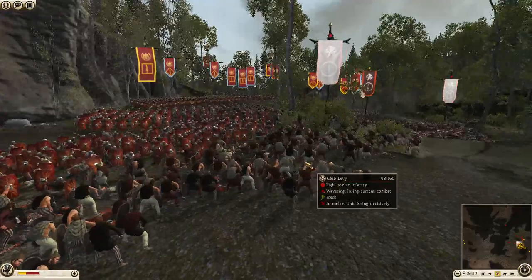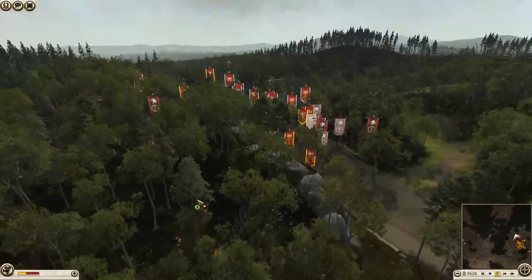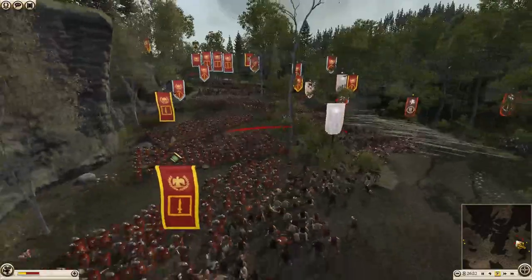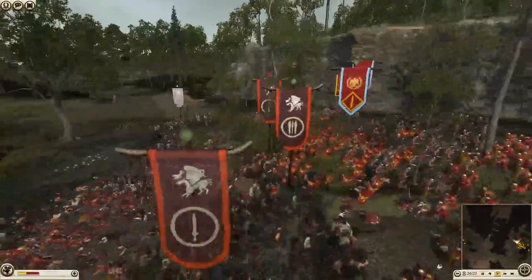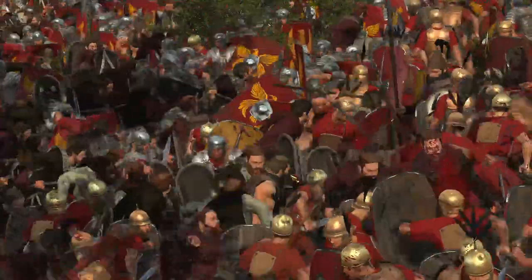The Romans are already being stopped in their tracks by Club Levy — they've lost about 30 men in this first wave. It's pretty brutal. I imagine there's a lot of cheap stuff that the Germans have got, and as the battle progresses down that road, we're going to see more and more expensive units committed in for the Germans, or the Swabians.